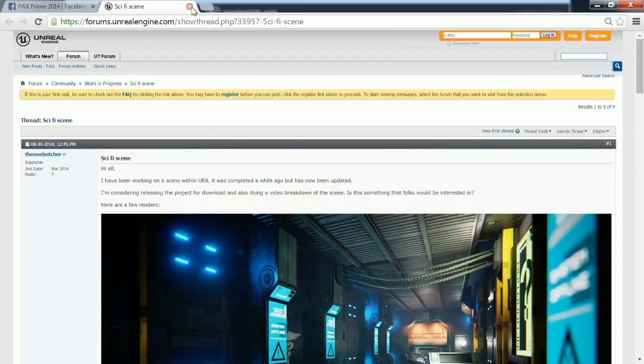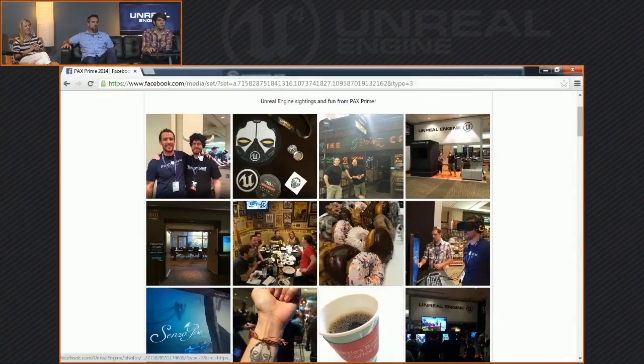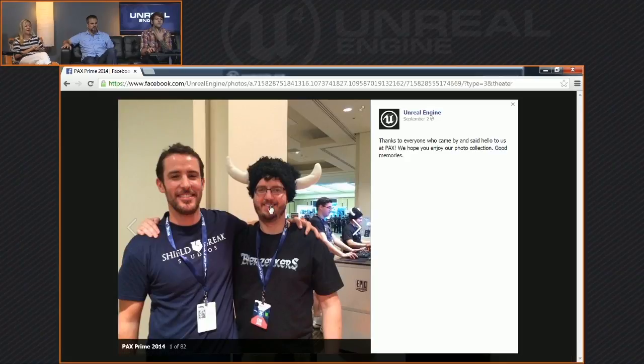Since we've got the screen up, Chance is going to pull up our PAX Prime photo album — you guys can go to our Unreal Engine Facebook page and check it out. In the top left, that's Vince and James with Shield Break. We were able to announce Beerserkers, their team-based multiplayer game — it's kind of like Chivalry meets Team Fortress 2, with some Smash Brothers Melee mixed in. We had awesome reception of this game at our booth.